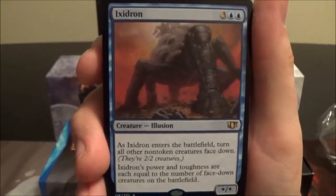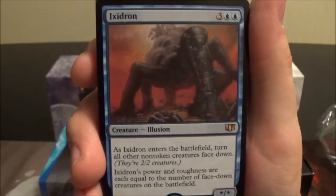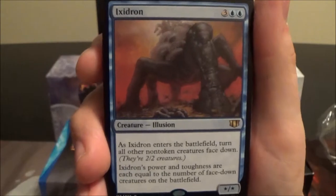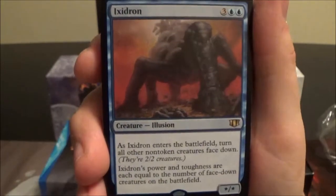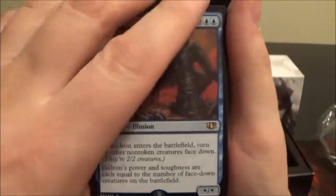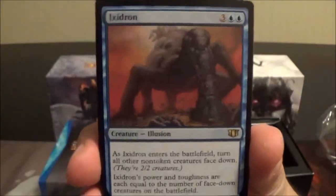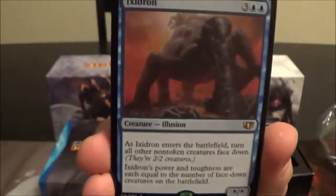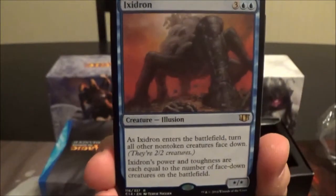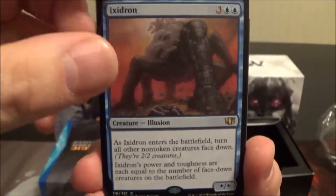Ixidron is a five-cost illusion creature: as it enters the battlefield, turn all other non-token creatures face down — they become 2/2 creatures. Ixidron's power and toughness are each equal to the number of face-down creatures on the battlefield. He can potentially make all of your opponents' big threats into little 2/2s, and then gets bigger for every creature he turned face down.